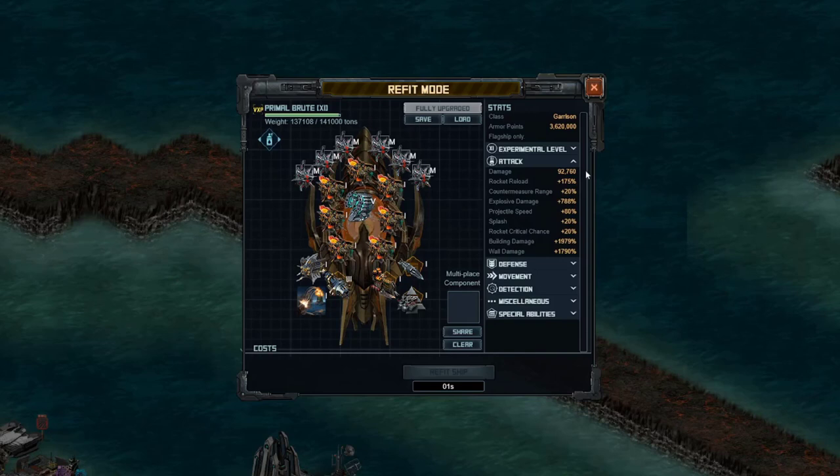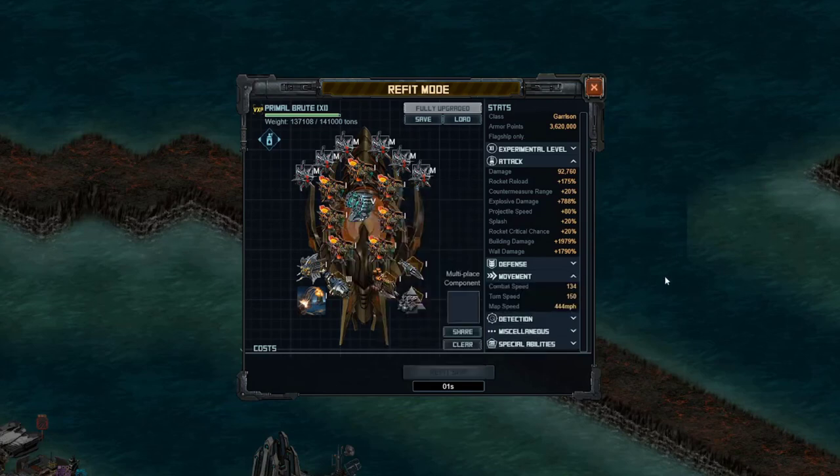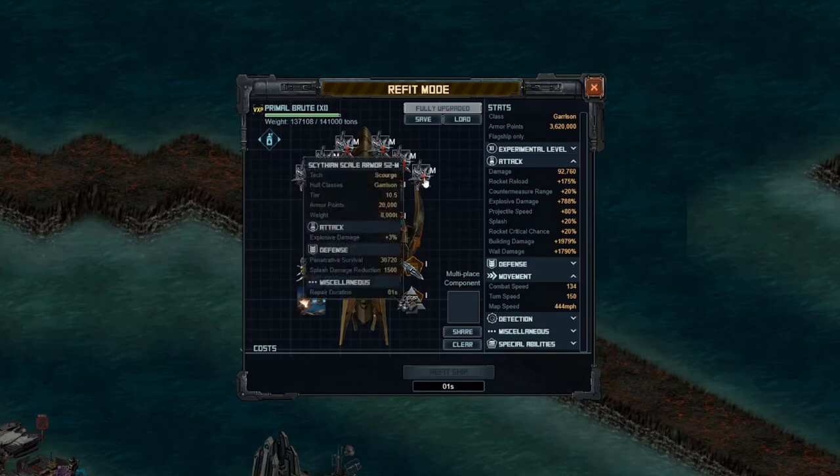I'm at 92.7k damage overall. I've got a crazy amount of building damage at 1,979 and explosive damage at 788% — quite high. This ship is a Hyper-30 ship and it's also got a V rocket on as well, giving a total combat speed of plus 35%. My combat speed is 134 and my turn speed is 150, so I don't necessarily need an evade crew because my turn speed is better than my combat speed. The idea is to outrun some of those red rings. I've got all M armors because there seems to be priority targeting on this ship.